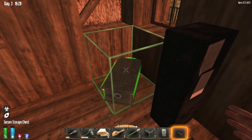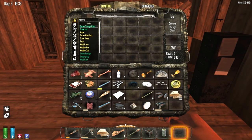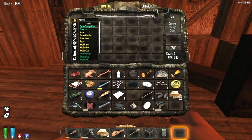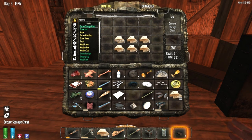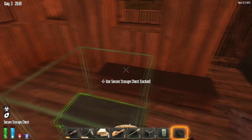Alright. I'm just gonna make us a few chests so we can actually have some storage. This should be enough. Should I just turn all the wood into wood planks? Yeah, we have no other useful... just stiff wood.